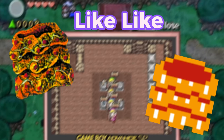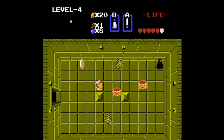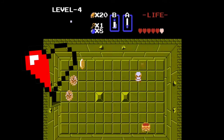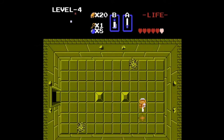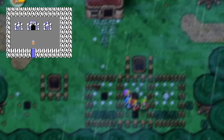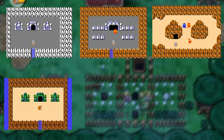These are called Like-Likes. They are found sliding around dungeons but will come searching for you when you enter the room. They're quite a handful if you don't take care of them early. They swallow you up taking half a heart, and have the chance of taking your magical shield before they release you. They take quite a few hits to take down with 9 hearts. They are in levels 4, 6, and 9 in the first quest, and levels 5, 6, and 9 in the second quest.